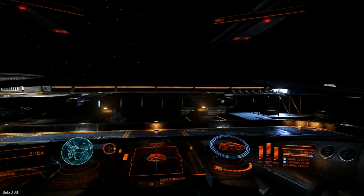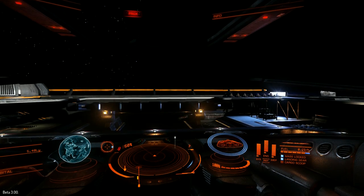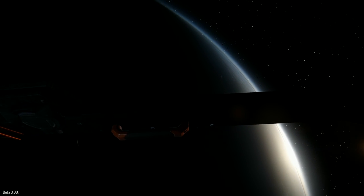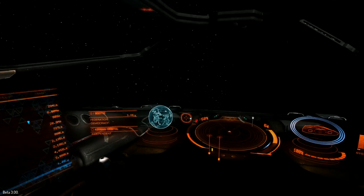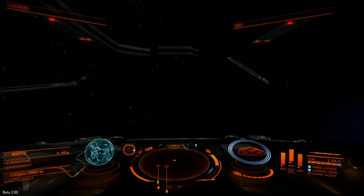In Beta 3, they are now simulating the motion of surface water and the formation and melting of ice caps on all planetary bodies. Obviously, we're on the night side so we can't see a hell of a lot, but the sun coming up over the horizon there — very, very pretty.